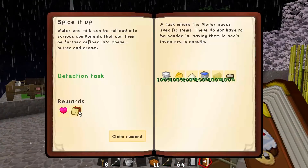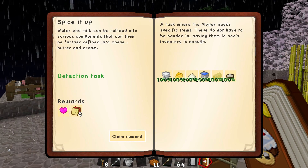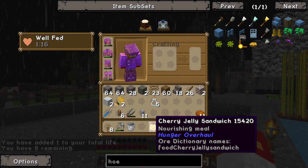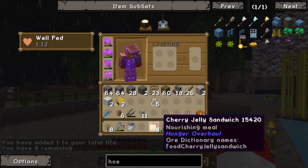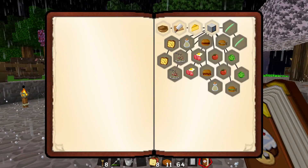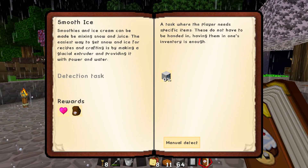So we've finished the Spice It Up quest and we can claim the reward. Cherry jam sandwich! I've got eight remaining now — I'll certainly go for the cherry jam. Nourishing light meal. Next thing on the list — look, this is smooth ice cream, which can be made by mixing snow and juice.